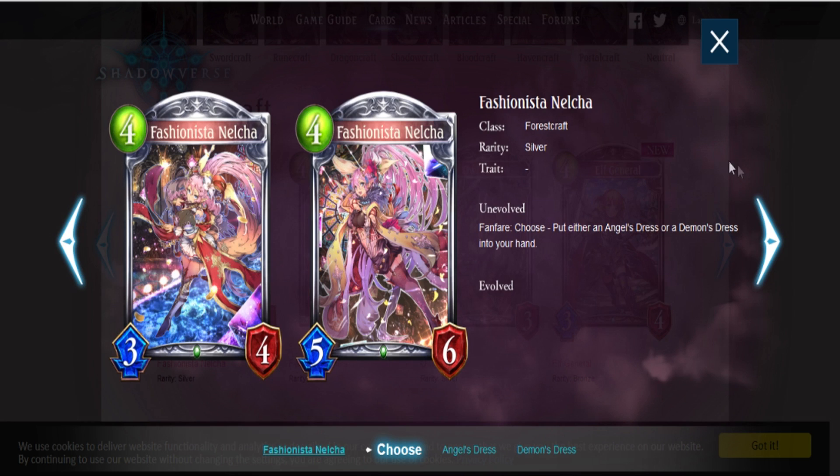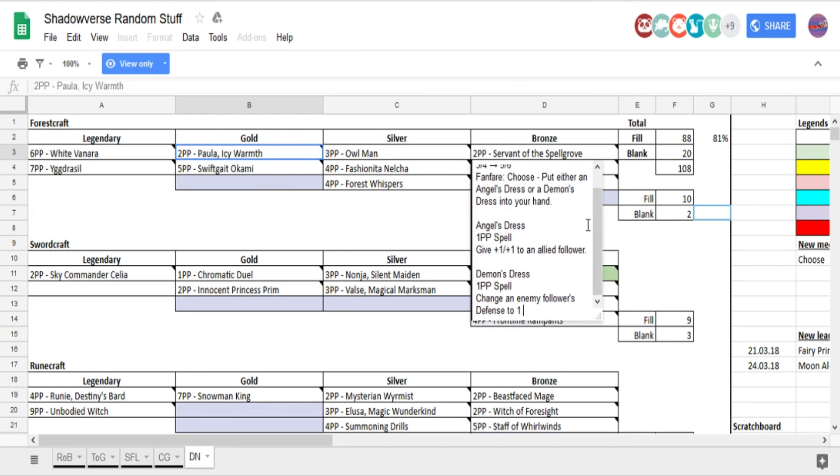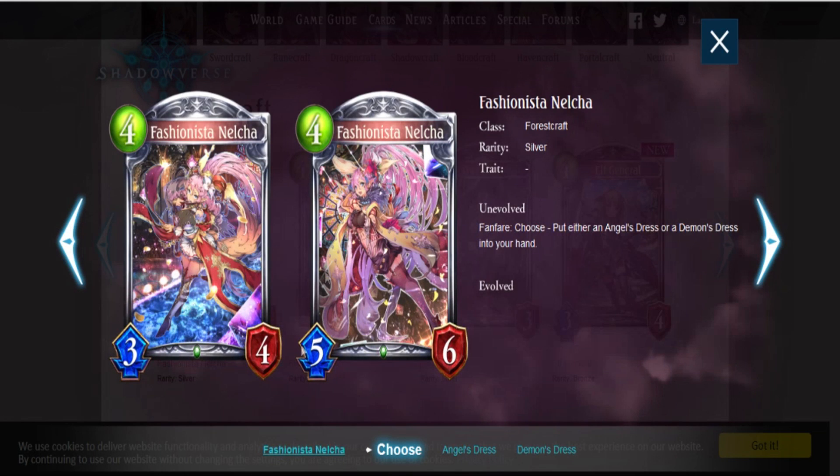Fashionista Nelka — Fanfare, choose: put either an Angel's Dress or a Demon's Dress into your hand. Angel's Dress is a 1 play point spell — give +1/+1 to an allied follower. Demon's Dress is a 1 play point spell — chain the enemy follower's defense to 1. Everyone's going to be using Demon's Dress because you can literally just kill something with Wood of Brambles. It costs 1 play point. I can see people running this card.